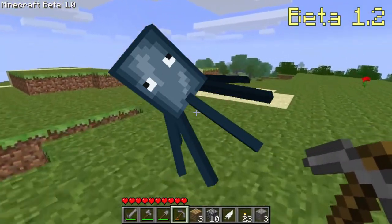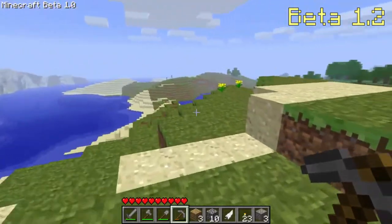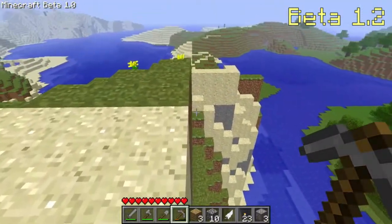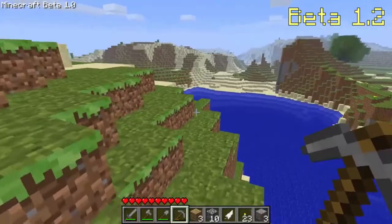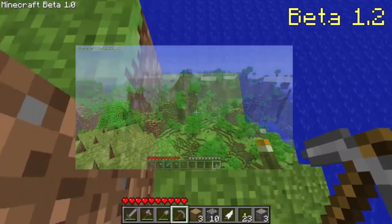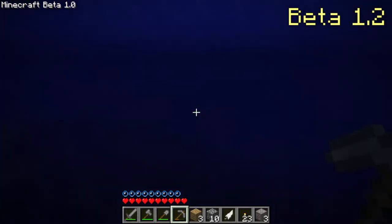Skeletons dropped bones, spiders could climb up walls, items were renamed to what we know them as today, and spawners displayed the mob they were spawning. Two new biomes were added: taiga, where spruce trees spawned instead of oak trees, and forests where birch trees spawned along with oak trees. The screenshot button F2 was added, and rendering speed was drastically increased.